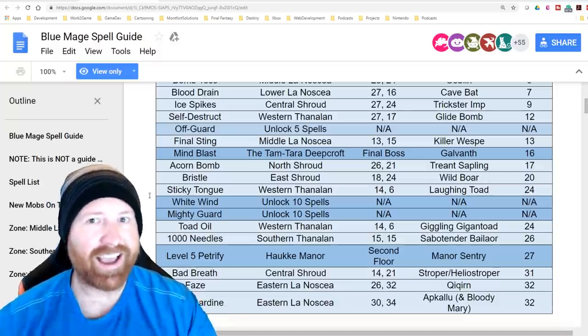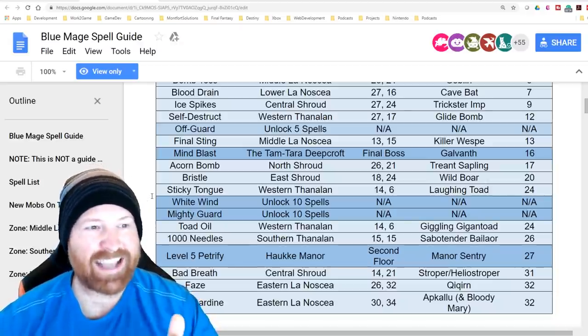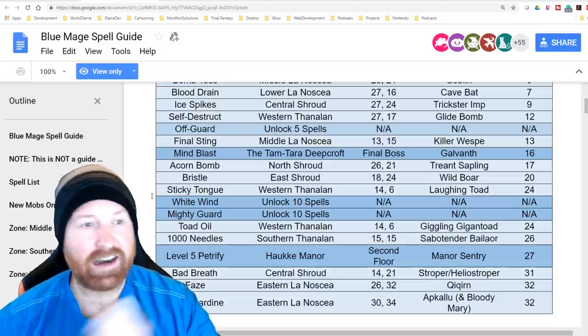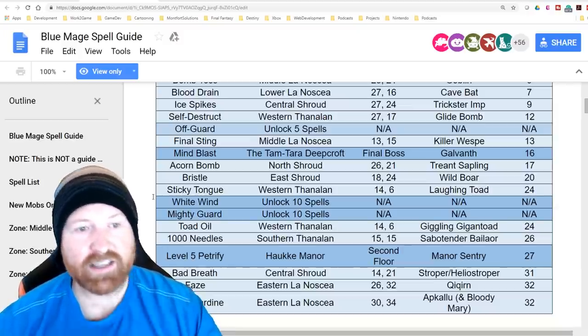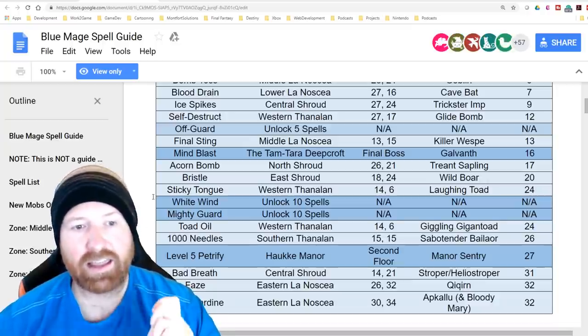Mind Blast from Tam-Tara Deepcroft from the final boss Gallivant, around the dungeon range at level 16. Acorn Bomb from North Shroud trent sapling. Bristol from East Shroud wild boar. Sticky Tongue from Western Thanalan — you can find the Laughing Toad there, and there's also a Giggling Giant Toad close by.